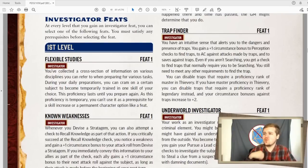Trap Finder, I believe, is actually the exact same as the rogue feat of the same name. You gain a plus one bonus to perception checks to find traps, to AC against traps, and to saving throws against traps. Really, really good. And even if you're not searching for traps, you still get a check to find traps. So if you enter a dungeon, you can sort of roll a perception check, and that just counts as looking for traps, even if you're not actively looking for traps. It's really, really cool. You can even disable traps that require master in thievery. And if you are master, you can disable legendary traps. That's just really solid.